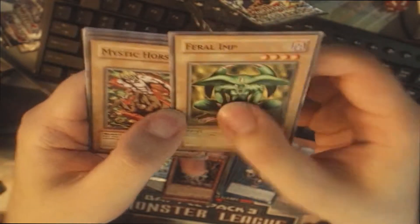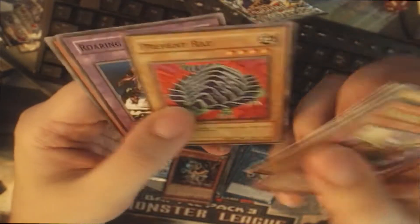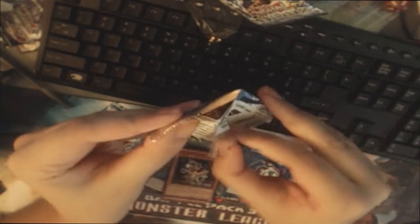Let's open Metal Raiders and see what's in here. These are prepackaged by the Fairfield Company — I have not had good luck with Fairfield. I think there's two companies that stock Yu-Gi-Oh, but I've had almost no luck with Fairfield. We got Battle Guard, Dream Clown, and Blade Fly — oh, that gives me nostalgia. Heavy... Jellyfish. Just a plain jellyfish. Ultimate Monster Jellyfish.